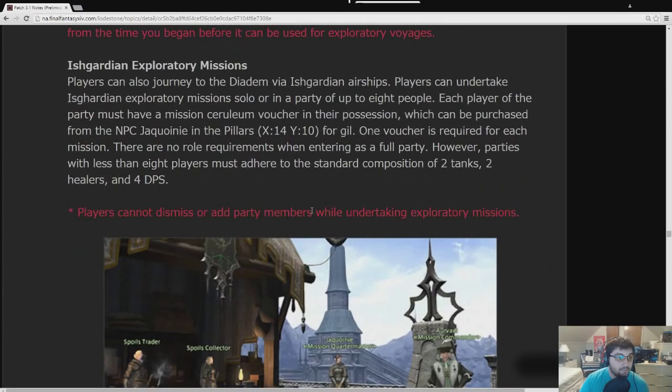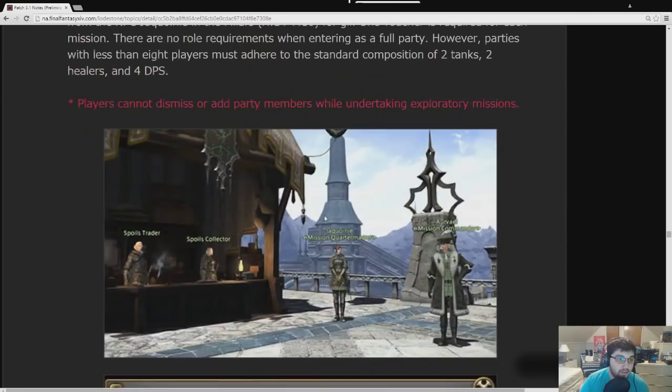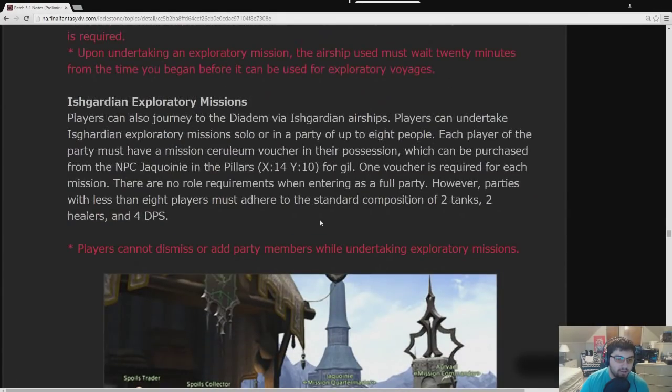If you want to enter via Ishgard, parties with less than eight players must adhere to the standard two tanks, two healers, and four DPS. A Mission Ceruleum Voucher will be purchased from an NPC in the Pillars in order to go. It costs 700 gil to buy one of those vouchers, so every time you want to solo queue for this it will cost you 700 gil. There are no role requirements when entering as a full party, but parties with less than eight players must adhere to that standard composition.